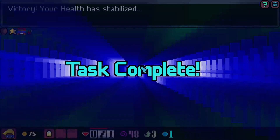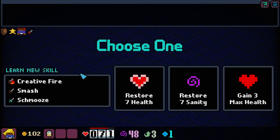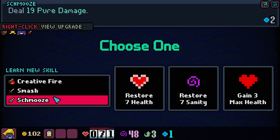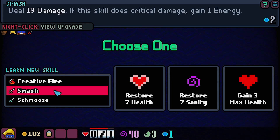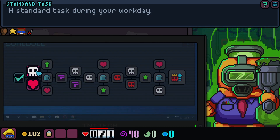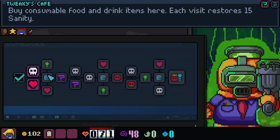Victory — your health has stabilized. Task complete. So what do we get out of it? We get some wages. Create a Fire deals 3 damage and applies 6 burn to a random enemy 3 times. Smash deals 19 damage — if the skill does critical damage, gain 1 energy. And Schmooze deals 19 pure damage. I think we take Smash. And then I think we go into another battle so we can probably upgrade our ability.